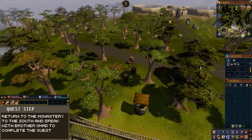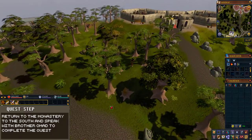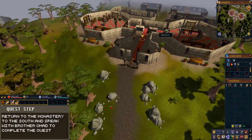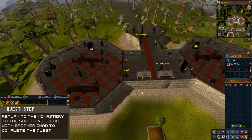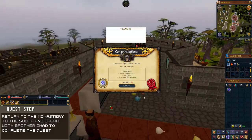Run south back to the monastery and speak with brother Omad. He will throw a party and after the party, you will complete the quest. I hope this guide has helped you to complete this quest. If it has, I'd appreciate it if you could leave a like on this video to support myself and the channel, and consider subscribing so you don't miss any more videos. If you have any feedback or suggestions on how I can make these guides better or easier to follow, let me know in the comments of this video. Thanks very much for watching and I'll see you all in the next video.